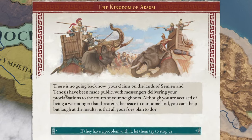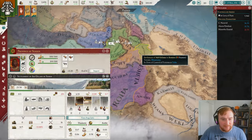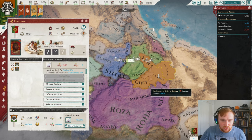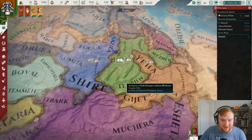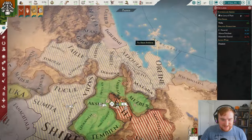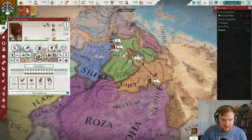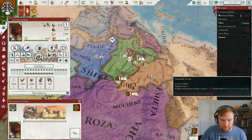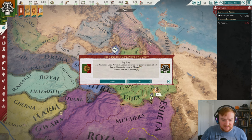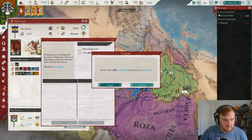Our first mission completed — the Kingdom of Aksum. Our claims on the lands of Semyon and Tenesas have been made public. These guys only have 66 pops so let's go for them first — should be nice and easy. The first battle went well, we just need to siege them down. They've somehow summoned a few mercenaries but I don't think they'll siege down my level two fort. The war is done — we take all the land, imprison the leaders to ransom them off, and have taken a bit more of our primary province.